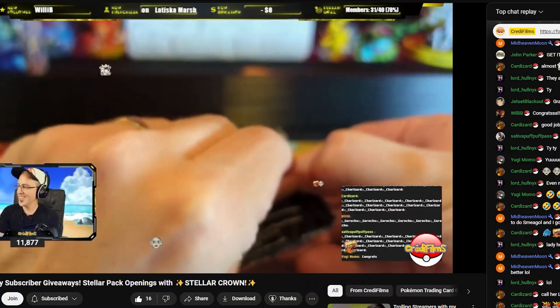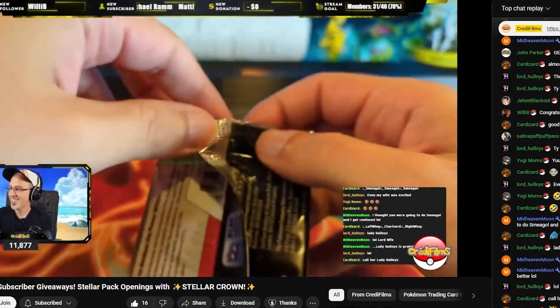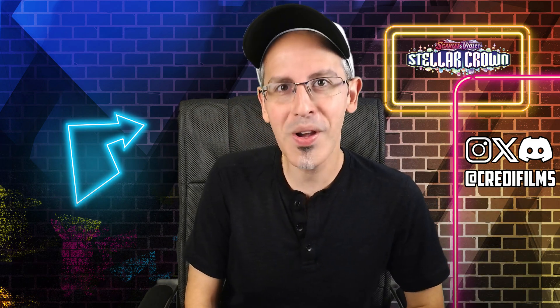That's it for this video. I hope you enjoyed it. If you'd like a shot at winning some Stellar Crown cards, join us every Thursday at 7:30 p.m. Eastern, where we open up a booster box live and give away all the hits to lucky winners on a spinning wheel. If you'd like to see more content now, click on one of the two videos on the screen. Thanks for watching, folks. Keep on collecting, and I'll see you guys in the next video or in the next live stream.